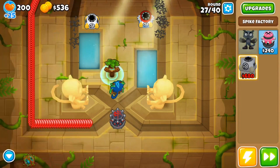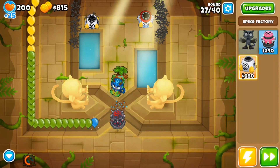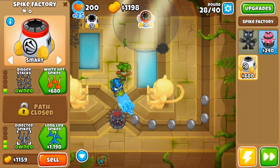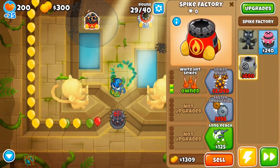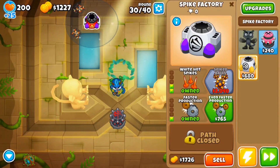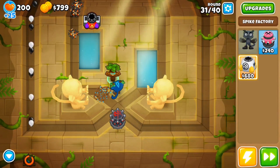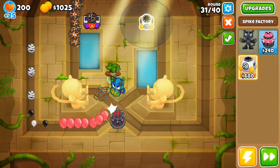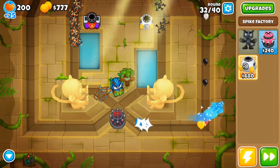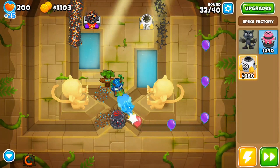Really I just need the spike factory for camo bloons, and then the overdrive spike factory to deal with the MOAB. You could also focus more on spike factories and get a MOAB shredder spike factory in front of the mines to help deal with the MOAB. In my experience though, whenever I invest a lot into spike factories it doesn't really work out — they tend to leak more bloons than I'd like, since they're the last line of defense.